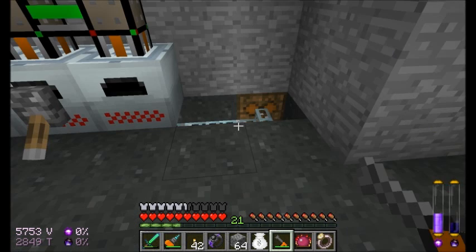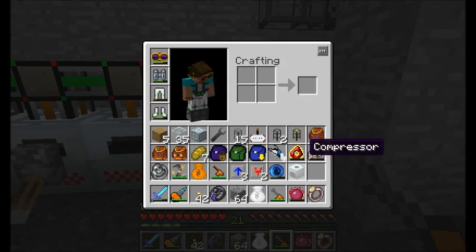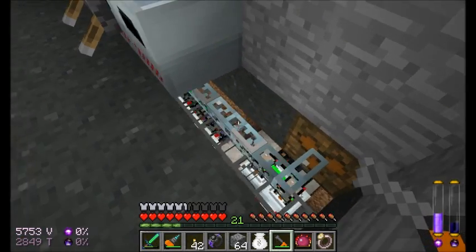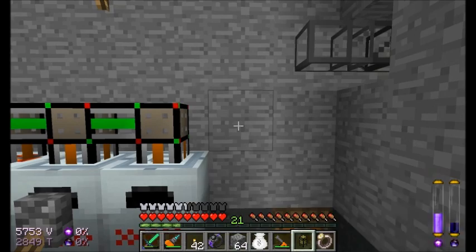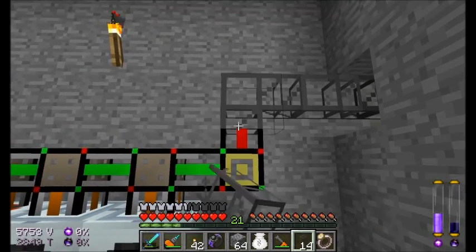I'll be back once I have the resources. Make sure not to take your transformer upgrade out of your machines while they're still hooked up to power, otherwise you might have the problem I just had — my extractor blew up. Whoops, oh well, I'll live. A crafting logistics pipe is going to go back in here. I need to get this thing put back together, as well as the stone transport pipe for now.